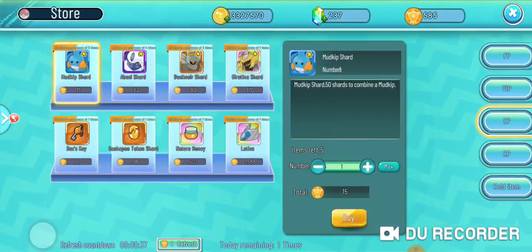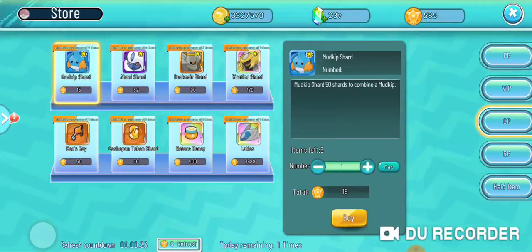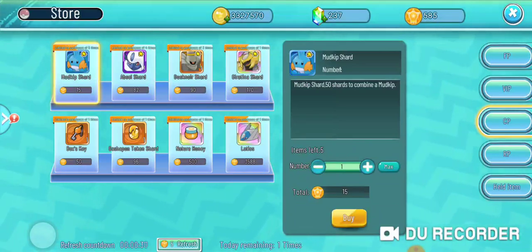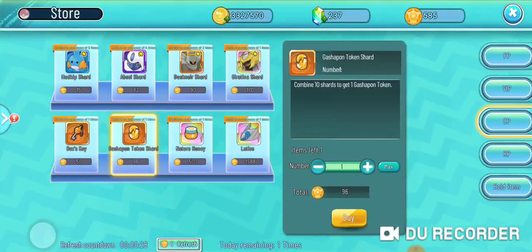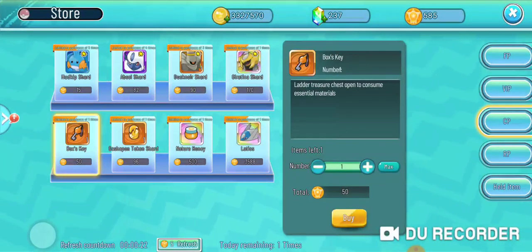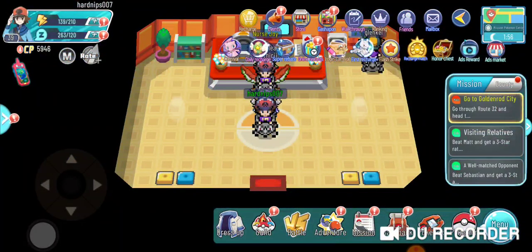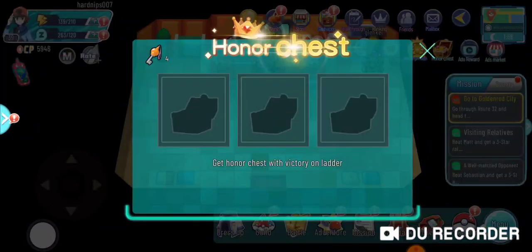That store is the CP store, so if you weren't sure how to get CP tokens, this is how. I'm at 585, so I can buy Gashapon token shards or box keys — box keys are actually pretty cool and a lot of people don't know about them. I'm going to go ahead and buy one here. Also, when you win some PvP battles you actually get honor chests from the top right corner in the menu. I've already opened mine for today, but the honor chest gives rewards as well.